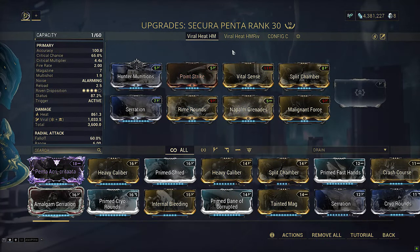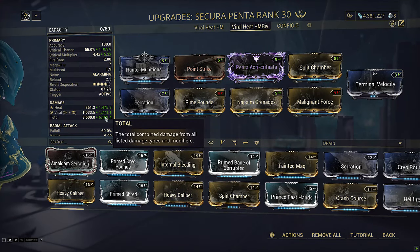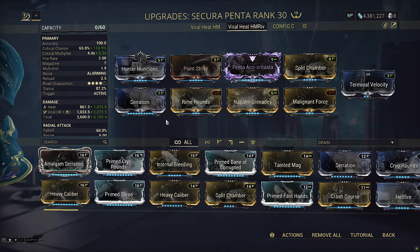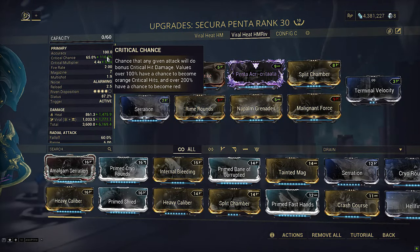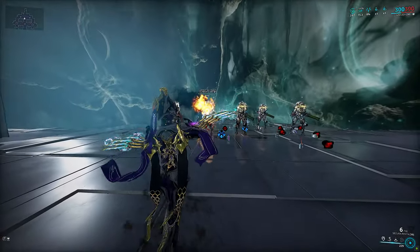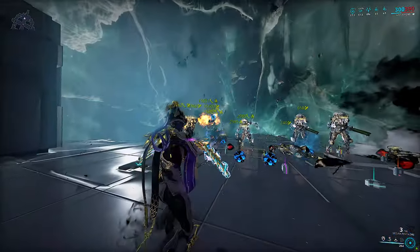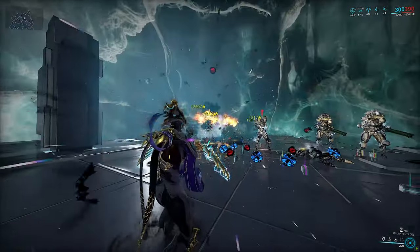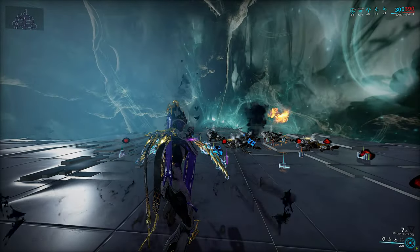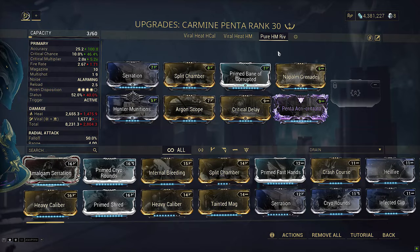Just to show you how bad this weapon is, let's switch back to the Secura Penta one more time. We'll take that same viral heat hunter munitions build and slap the Riven on it as well. I drop Vital Sense to slot the Riven in, and we don't even have to give up the viral — we have more status, keep the viral, and still have better crit stats. We have guaranteed crits. So spawning them again — everything dies in basically one or two hits no matter what. It doesn't matter if I proc Heat, Viral, or Slash — so long as something procs, they will die.